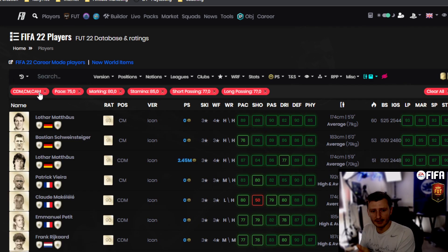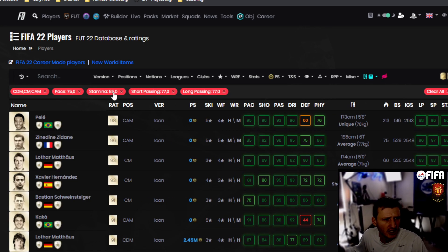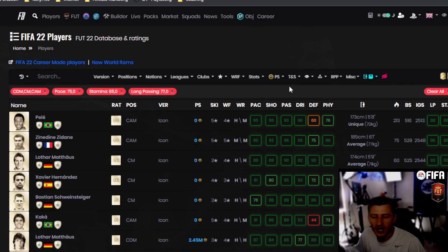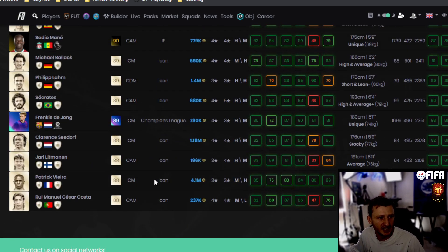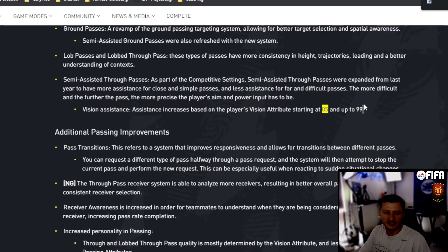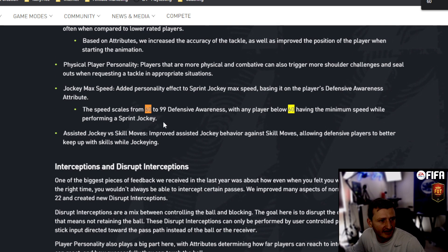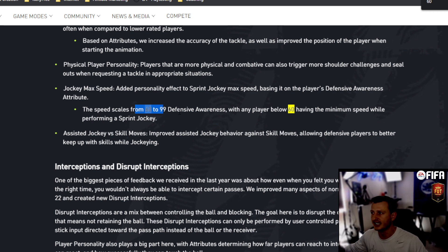Moving to the center mid position — I always recommend pairing a CM with a CDM, having at minimum one CM who can push forward. Compared to CDM, marking drops but passing goes up. I don't recommend anything below 85 vision — that's absolutely crucial for a center mid. Defensive awareness I want a minimum of 60. According to the gameplay deep dive, jockey max speed scales from 60 to 99 in defensive awareness — a big jump from 59 to 60.